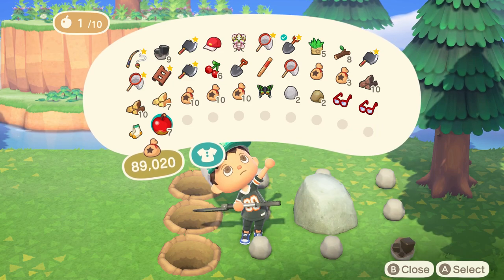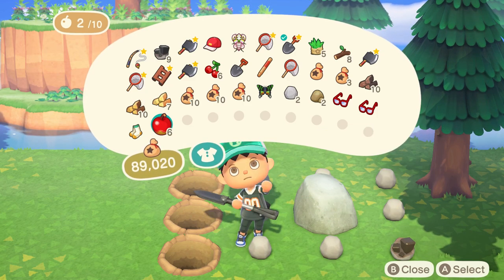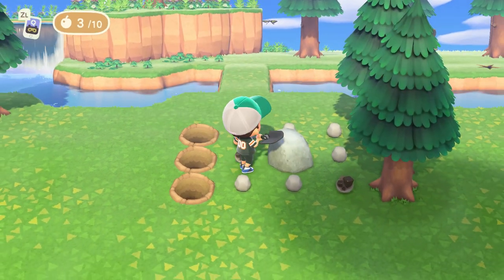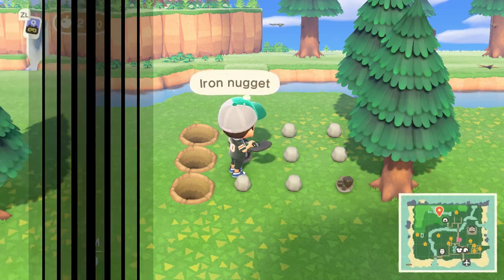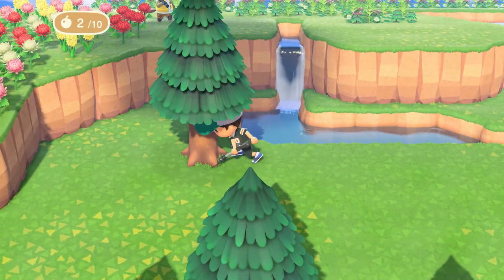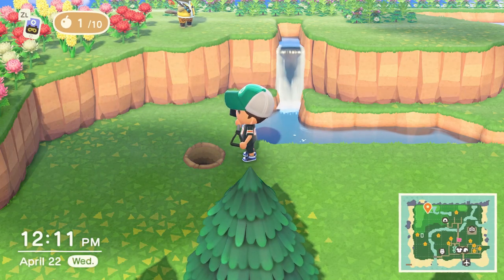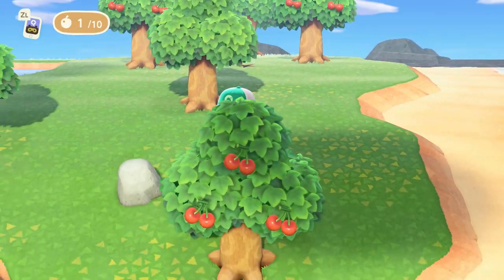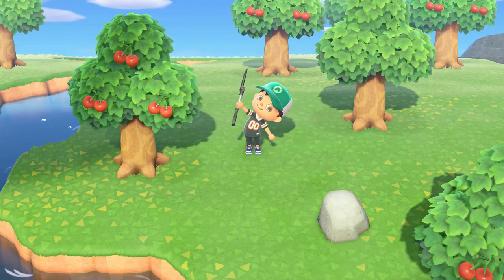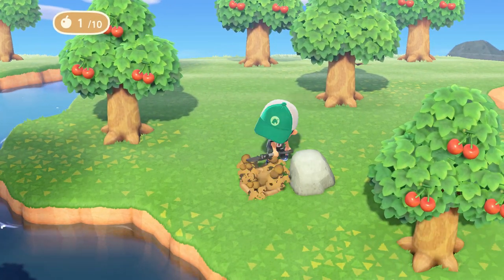Now when you eat fruit it's stored as power. This little power notification is located in the top left hand corner and can be filled to a maximum of 10 fruit. Fruit power is used throughout the game for various things such as moving trees or breaking rocks — you will use one fruit power each time you dig up a tree or break a rock. It's a decently nice feature because now you can lift entire trees to move them, and you can break rocks if you're trying to build a path or something like that.